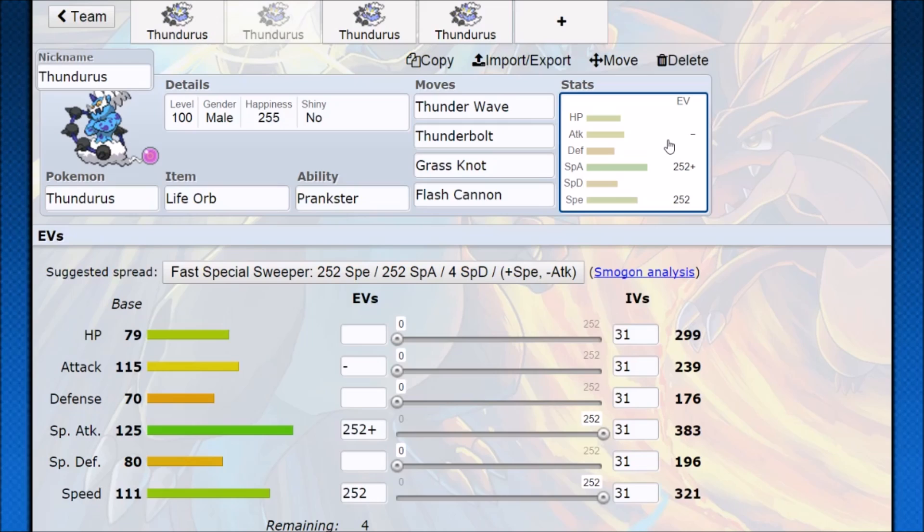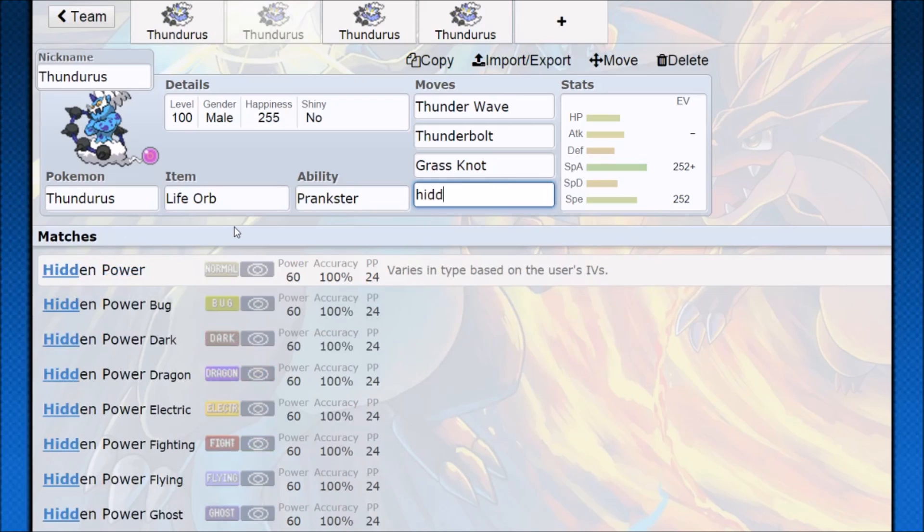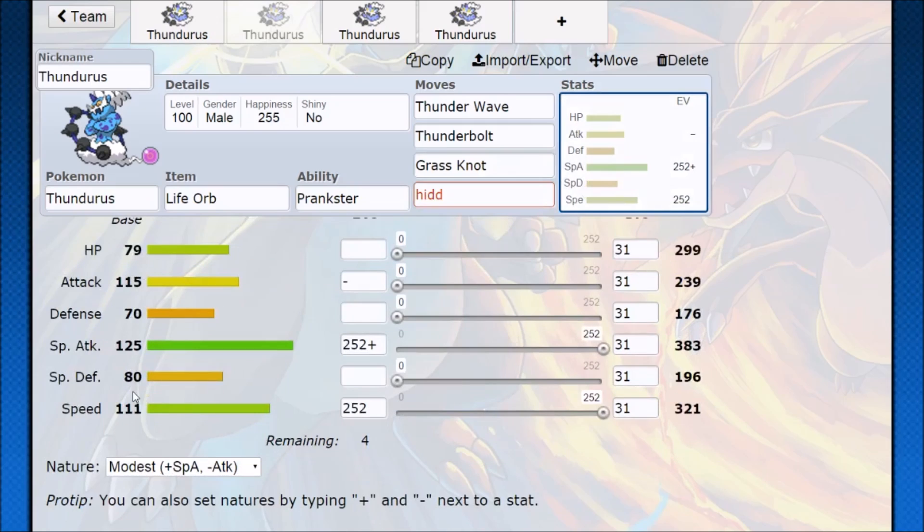Thundurus has damage for all other situations. Nasty Plot doubles your Special Attack, and two Thunderbolts is effectively the same thing, so it gives you that more upfront threat. You survive a hit, use two Thunderbolts, and that's a KO. You're outspeeding for damage and still get versatility from an extra move. If you feel you're about to be knocked out, you can at least Thunder Wave a big offensive threat. Coverage options include Thunderbolt, Grass Knot, Flash Cannon, and Hidden Power — sometimes Hidden Power Fire gets really nice hits on Scizor.